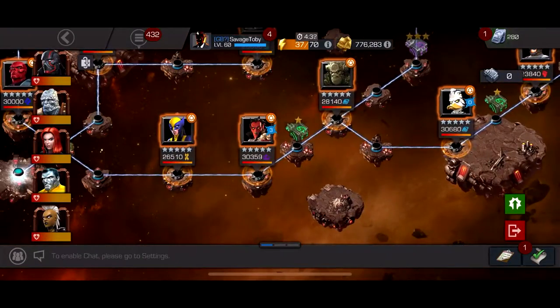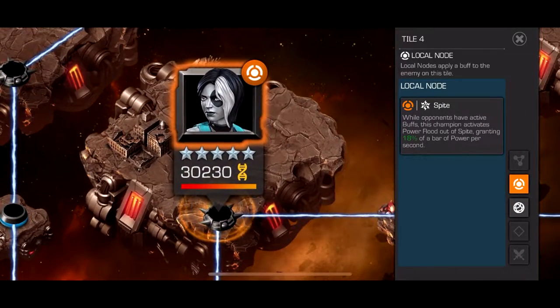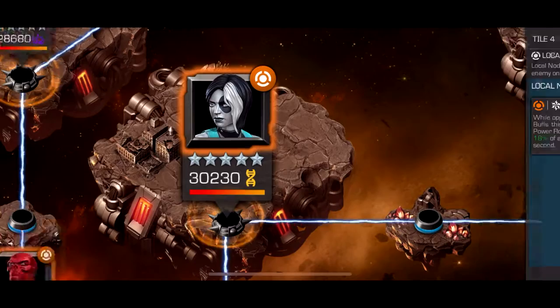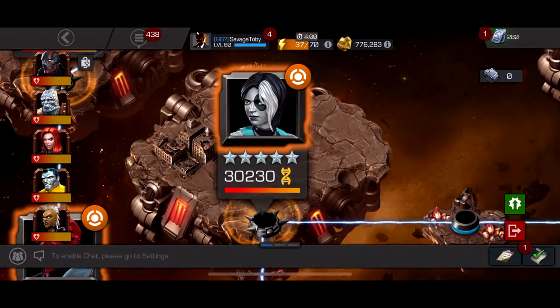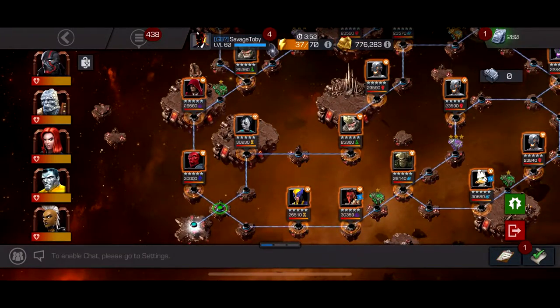Blade works really well for Mephisto — I used my five-star Blade and made this fight look easy. But if you don't have Blade, just play it slow, and the second he gets his aura up you just have to swipe back and dodge because he'll do a ton of damage. The only really hard fight is this Domino — she has Spite, and Critical Failure is the main issue. If you have the unlucky debuff on you, don't try to dexterity her Special 1 because it won't work. The best counter is probably Namor because he can reflect it back at her.